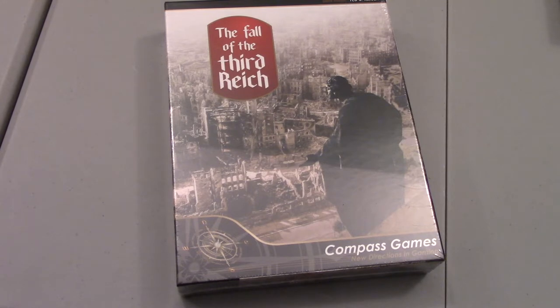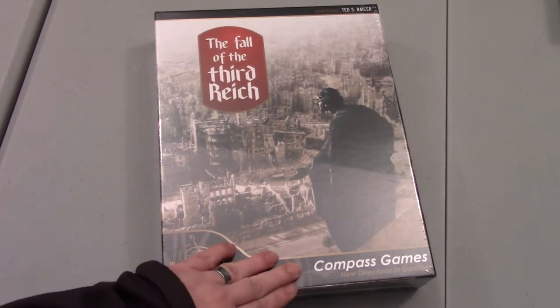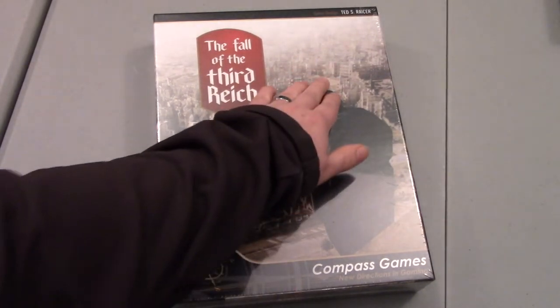I'm a very lucky man because my wife is willing to buy me war games for Christmas. I kind of helped by mentioning that Compass Games has a sale going on, so now would be a great time to do some Christmas shopping. And she got me this — Fall of the Third Reich, published by Compass Games, designed by Ted Racer.